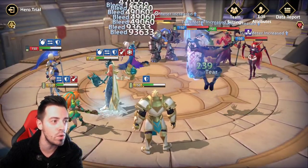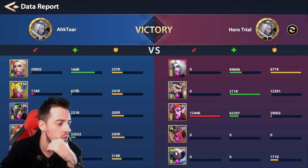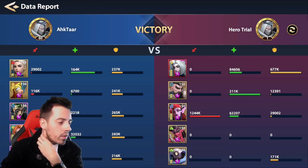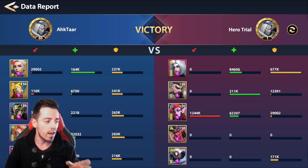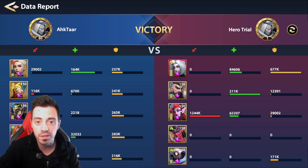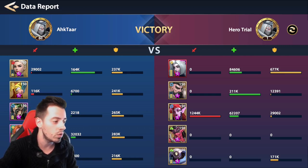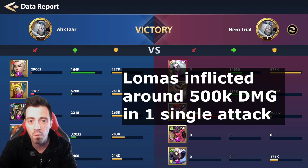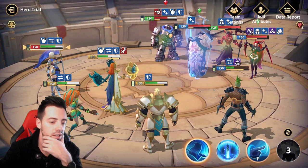Look at the damage — boom! Let's go into the data report. He inflicted 327k, but it's a bit weird how it's calculated. Some damage triggered by his ultimate went into Hofner's damages because she was the inflictor of the bleed. So normally he should have more damage credited to him than shown.